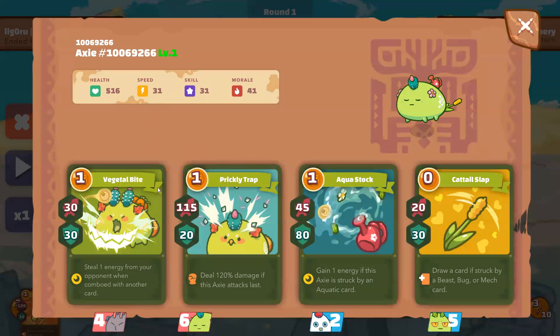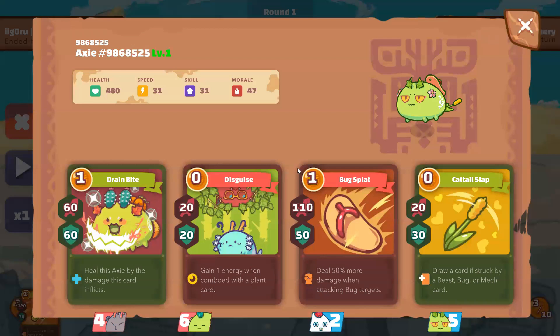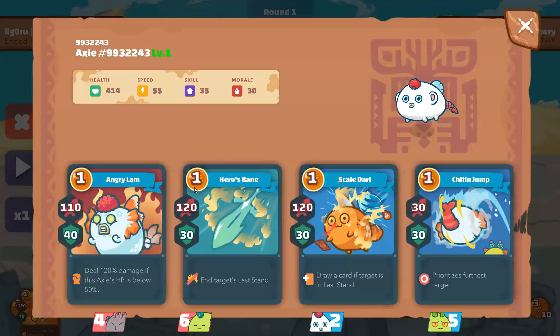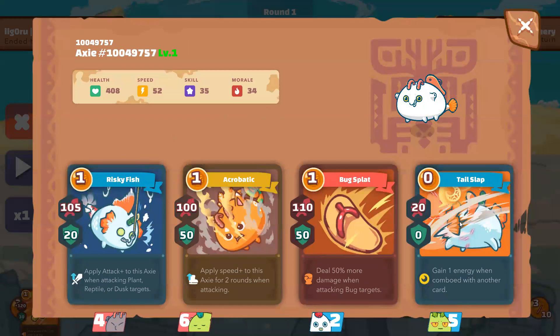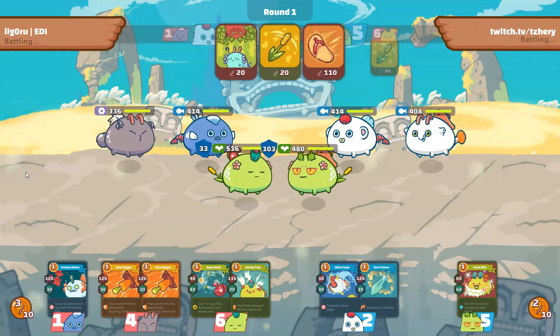The opponent will be playing a similar team, but instead of using a mech backliner, he uses another aqua. His plant is a utility plant with energy gain, card draw and heal, but also damage with Sandal. Next, he's using a shrimp aqua in the middle — similar to the one I was using previously, but mine had 57 speed. And finally, his backliner aqua has Arco, Risky Fish, Sandal and Nemo. As you can see, he has the advantage since this aqua can kill my mech in the 1v1. Let's see how this game goes.